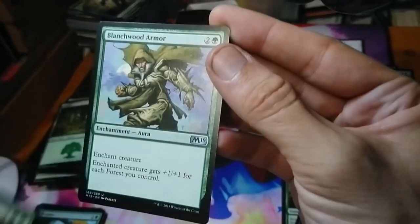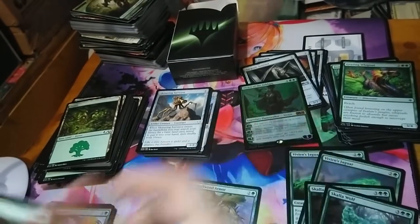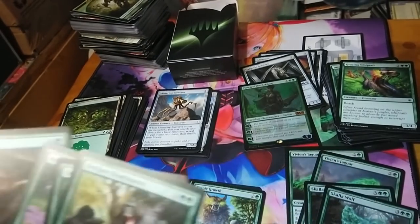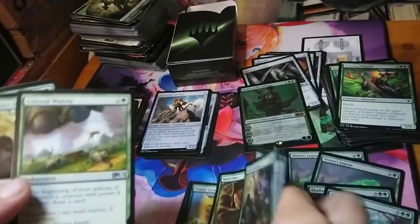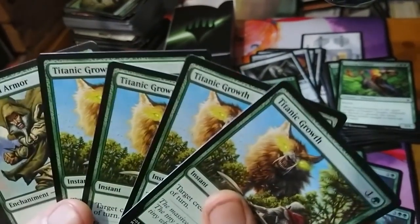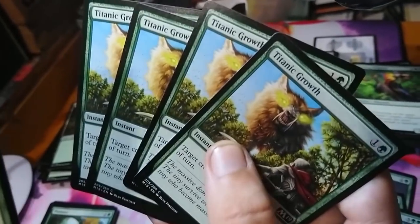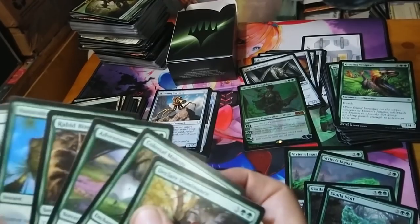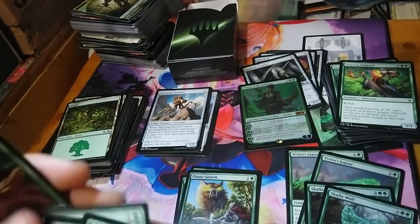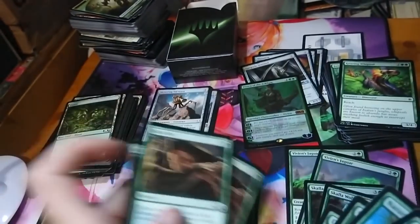We have blanchwood armor which boosts a creature permanently, four copies of titanic growth which can be played at instant speed as a nice combat trick, and a full playset of rabid bites to take out opposing creatures. Two copies of declare dominance to help finish off opponents, and two colossal majesties to help draw cards with big creatures.